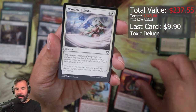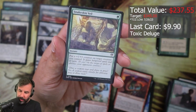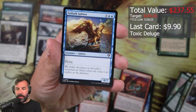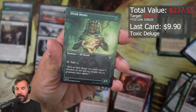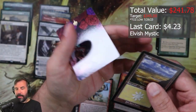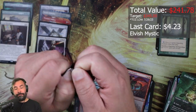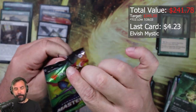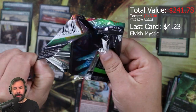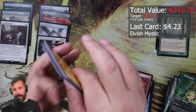Hoarding Dragon, Wanderer Strike, Courage in Crisis, Snakeskin Veil, Tusk Guard, Guardian, Sunblade Angel, Goliath Sphinx, non-foil Elvish Mystic, Plains, Heart. All right, come on — I don't know what this total is, probably over here it's saying, but it feels not great right now.